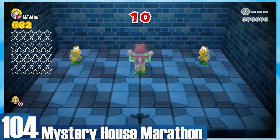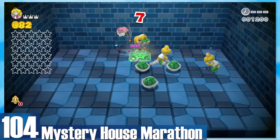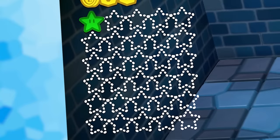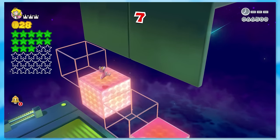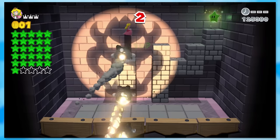104: Mystery House Marathon. As someone who enjoys the mystery houses, it's a nice little break from the game. But the last one is sadistic — you have to get 30 green stars without checkpoints, no mistakes, and under a strict time limit. A lot of the individual challenges aren't that hard, but a handful of them are, which sucks when you make a mistake. The sheer length makes it very easy to choke and mess up, too.